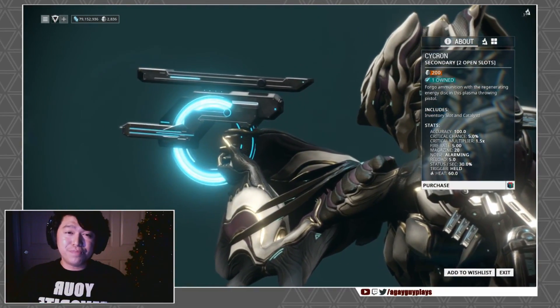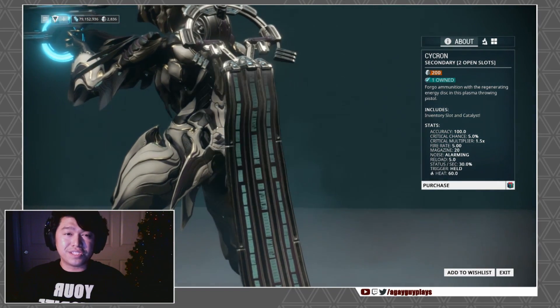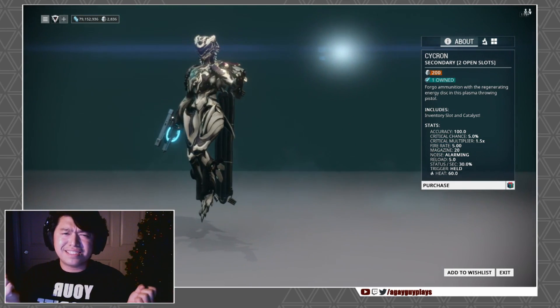You can pick up the Cycron's blueprints in the corpus lab of your clan dojo, but only once you've completed your research on the Spectra. The wiki says it takes Mastery Rank 9 to craft, which completely confuses me because this is a terrible weapon.